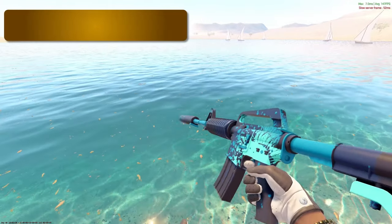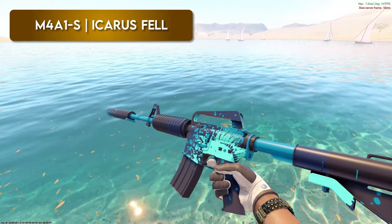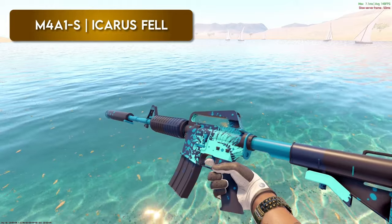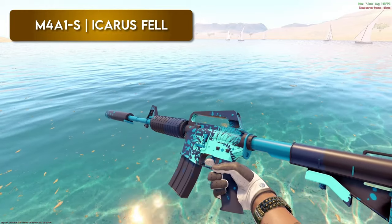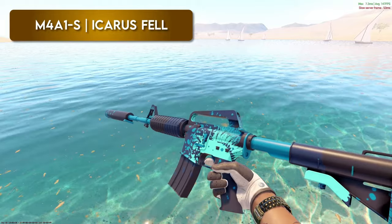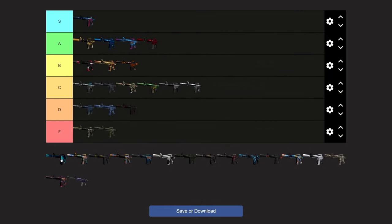Icarus Fell — this is a pretty clean one. I think it's sick that it's pattern-based and you can get max sun patterns. It has a super nice teal blue color to it and also dark spots which make it look sick in contrast. I was going to say somewhere top of A, but maybe bottom S, probably just top of A area. I think it's one of the best skins in the game, just like the Hyper Beast. I would probably put this in S and nowadays I'd pick it up over the Hyper Beast.